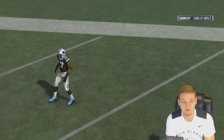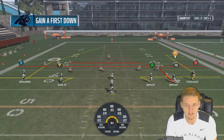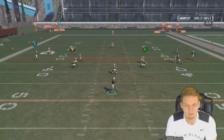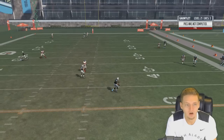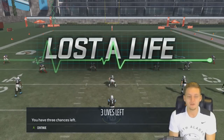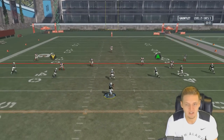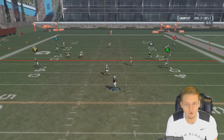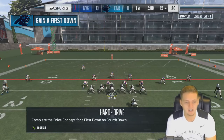I don't understand how this is actually going as well as it is. Complete a pass for the first down before the time runs out — RB should be open. Oh God, the time ran out — there were three seconds left to go, I could have thrown that but I thought the linebacker was going to be there. Trying again — John Brown's going to be open. See, I could have done that last time.